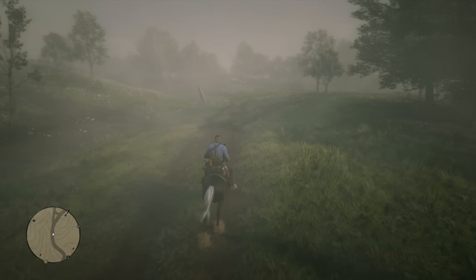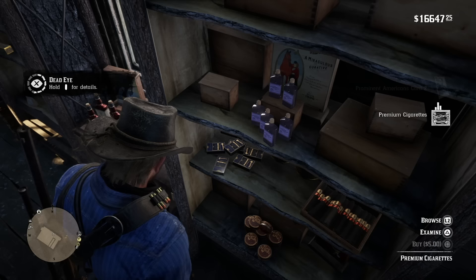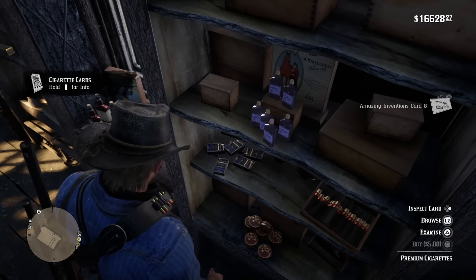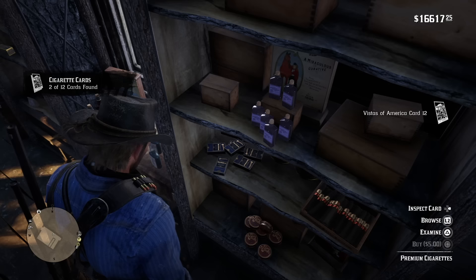Number seven: if you're looking for an easy way to level up your dead eye, just go to the general store and buy premium cigarette packs. This is actually a trick used to collect all 144 cigarette cards, but doing this will also level up your dead eye insanely fast. If you'd rather pay for it than go out shooting people, this is an easy way to do it — every single pack you open gets you dead eye points.